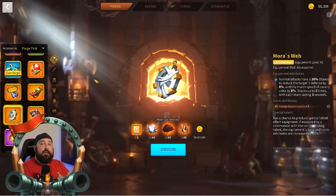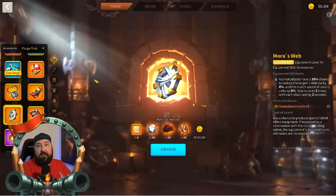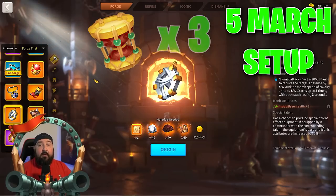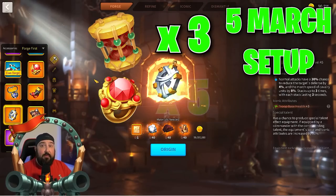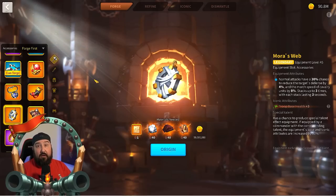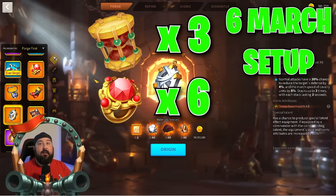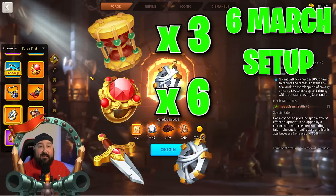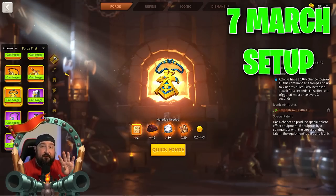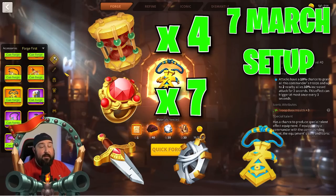So what should your composition be depending on how many marches you're bringing to the field in KBK? If it's five marches: three Kerouax Wardrums, five Rings of Doom, one Concealed Dagger, and one Mora's Web. If it's six marches: three Kerouax Wardrums, one Concealed Dagger, one Mora's Web, and one Seth's Call. And if you have seven marches: four Kerouax Wardrums, one Concealed Dagger, one Mora's Web, and one Seth's Call.